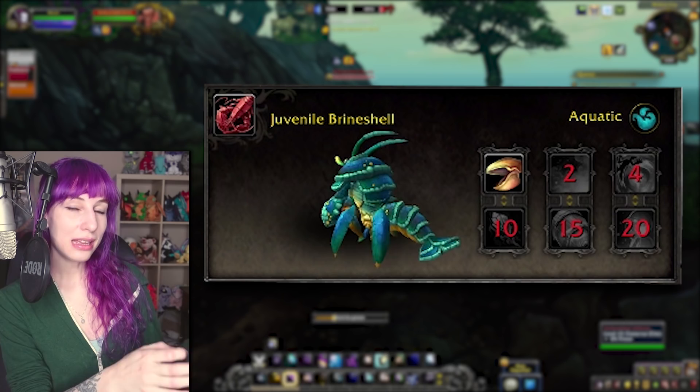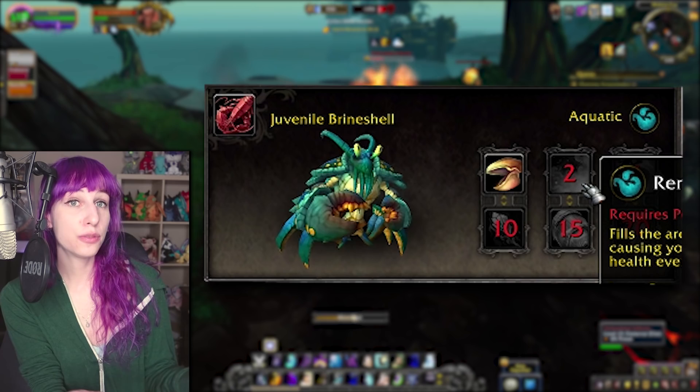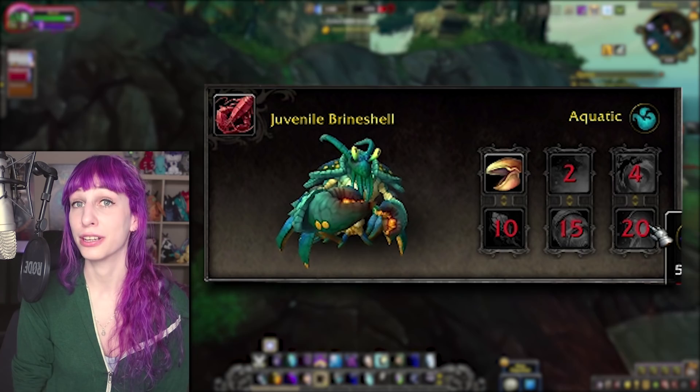The Juvenile Brineshell is one of those Pinchy Snapper dudes. This is basically a Mr. Pinchy for people that cannot be bothered to get Mr. Pinchy, and I wouldn't blame you — it's a lot of fishing. He has Wish, he has Renewing Mists, he will presumably have a big health pool, but you know, it's just Mr. Pinchy in blue. We can call him the Juvenile Brineshell, but that's no fun.